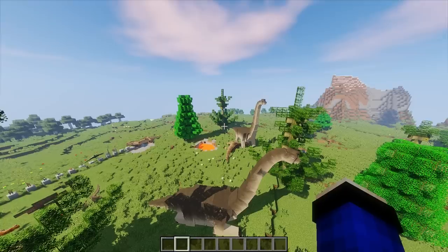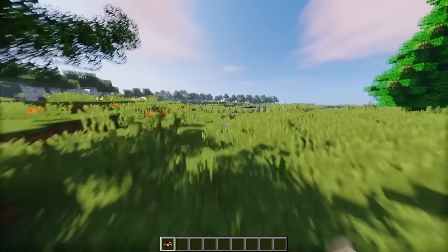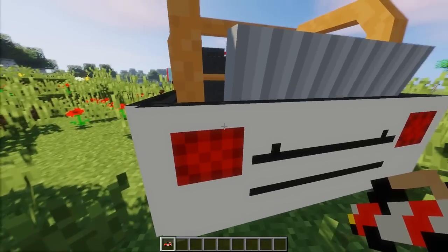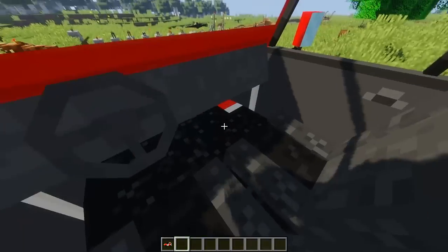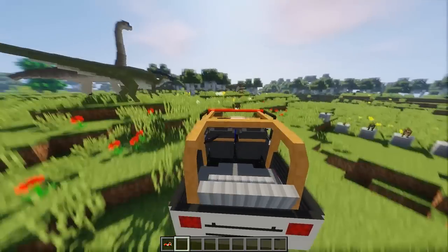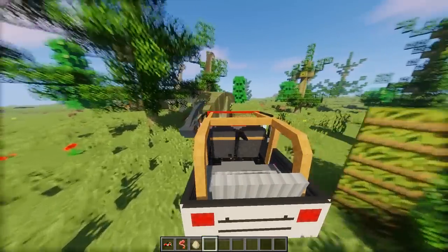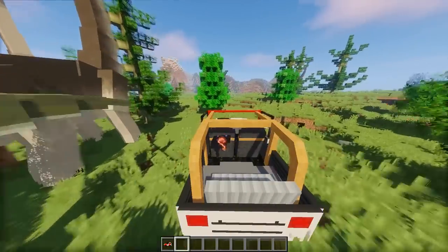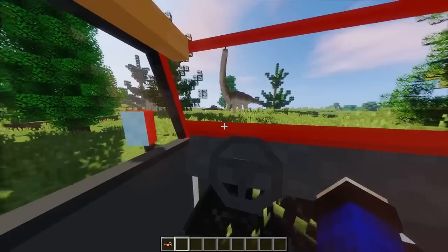Ini ada Jeep Wrangler temen-temen ya, ada jeep! Kita pasang - wih, keren kan! Kalian bisa nge-right click-nya. Oh my god temen-temen, gila, kita kayak beneran di filmnya nih guys. Ini juga cepet banget.